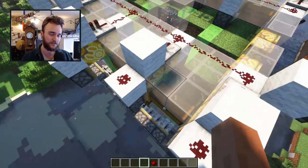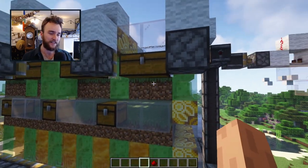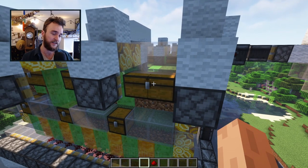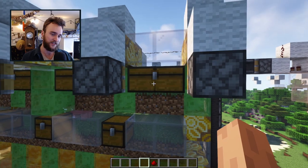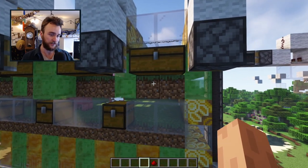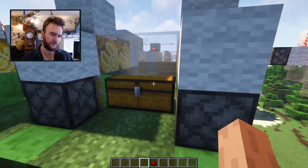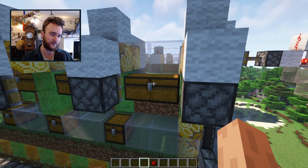Another weird trick I had to use: I needed a block that would keep the pigs from wandering out the backside, but didn't turn grass into dirt and didn't stick to slime blocks. I think the chest was just about the only thing I could find that had that property.